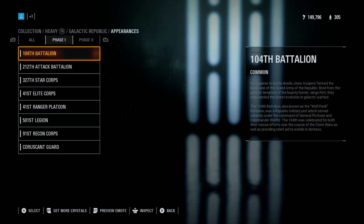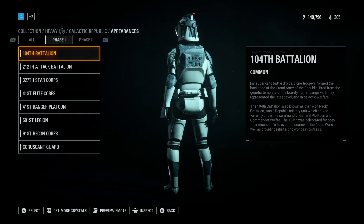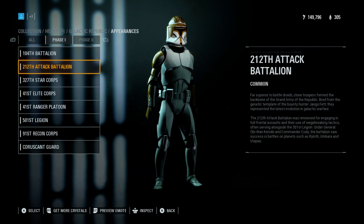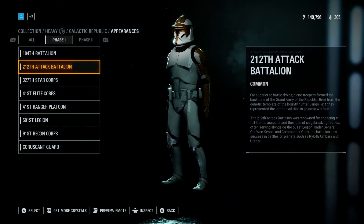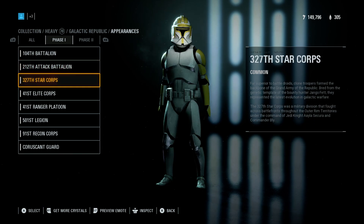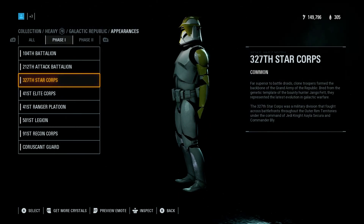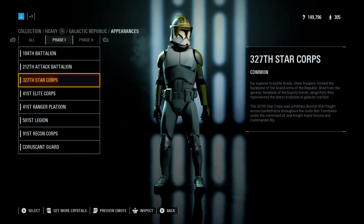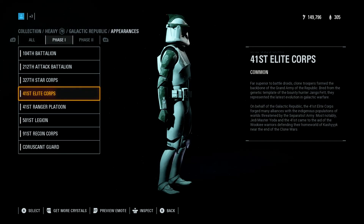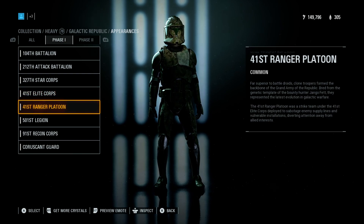Now we're gonna go up to Phase 1. So this is the 104 — the back and legs look the same as the assault. 212 — these ones look nice actually. They are basically the same as the assault but they just have a visor on. They're all about the same with arm markings but they have the visor. I wish they would have maybe added different markings, but all of these are the same.